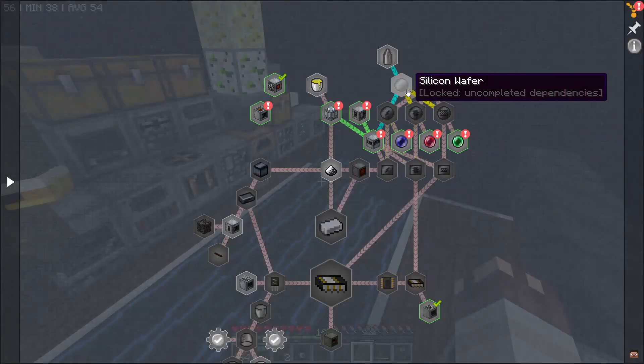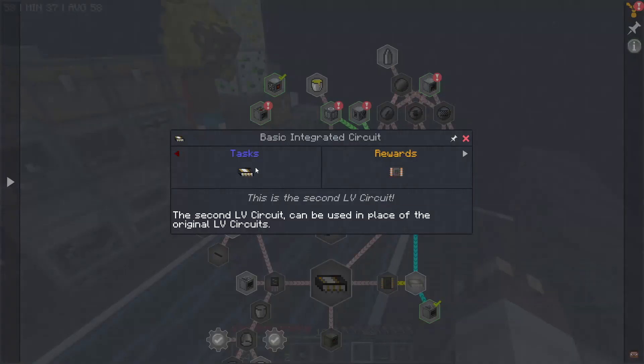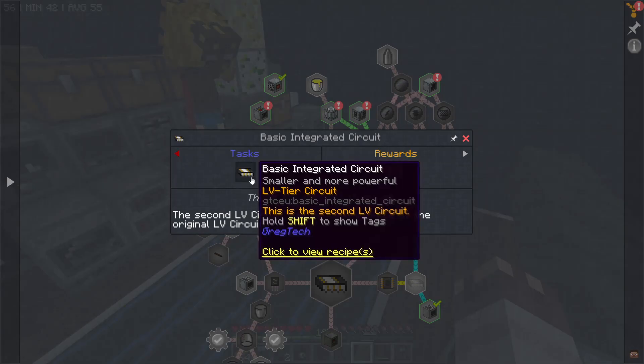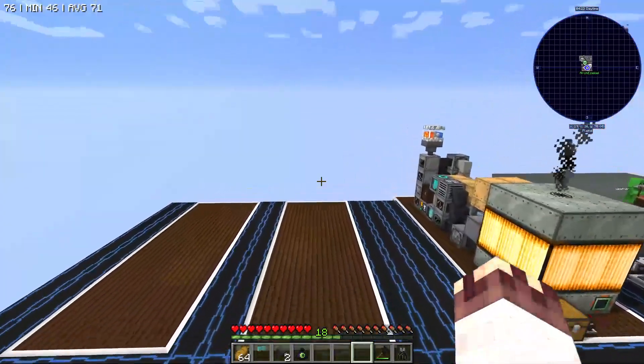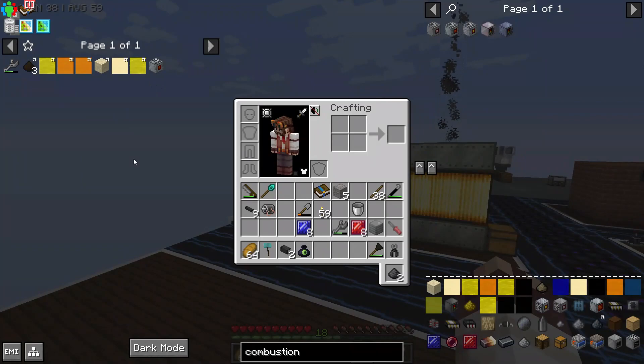Although we can't currently get diodes from these wafers because we don't have polyethylene, we can at least get basic integrated circuits, which are a better version of LV circuits. As far as I can tell, they are cheaper. Before we use these cool new recipes, however, we're going to make a cool new power system which uses diesel. Just a few machines, 12 MV cables, which is a lot of aluminum, is enough to run 21 diesel generators at MV.